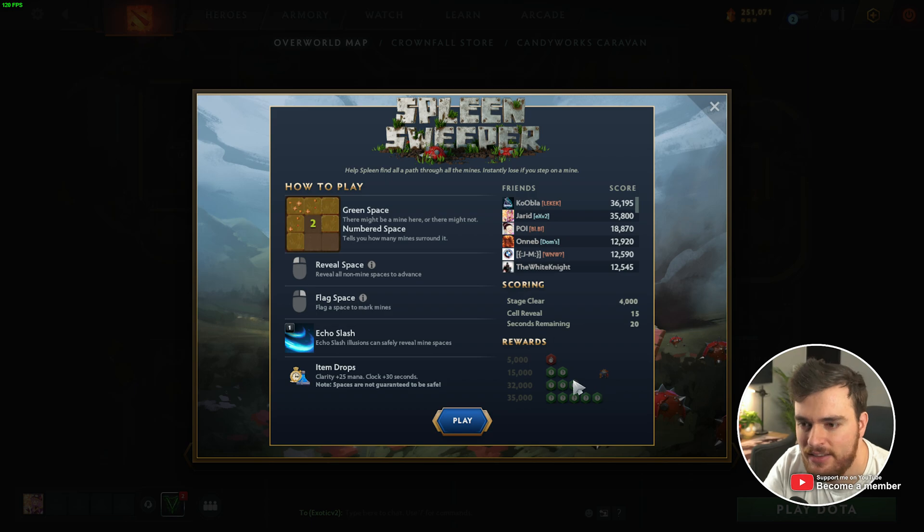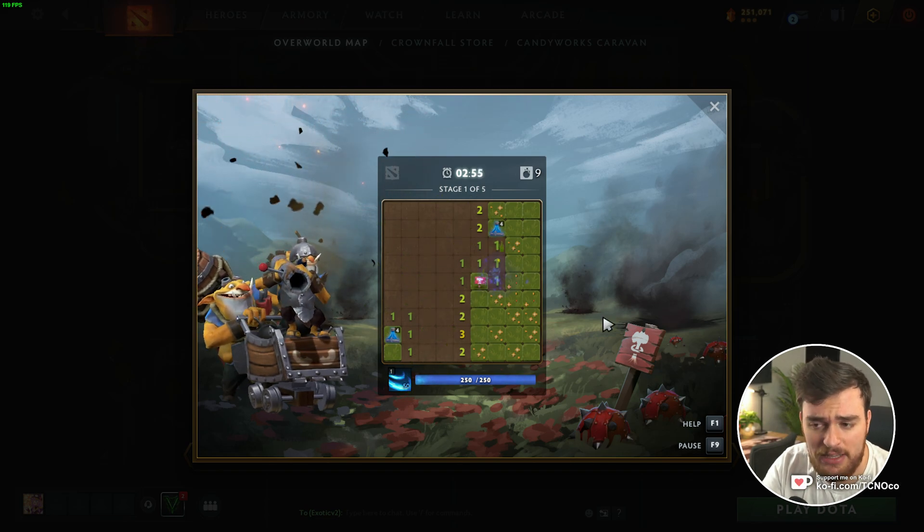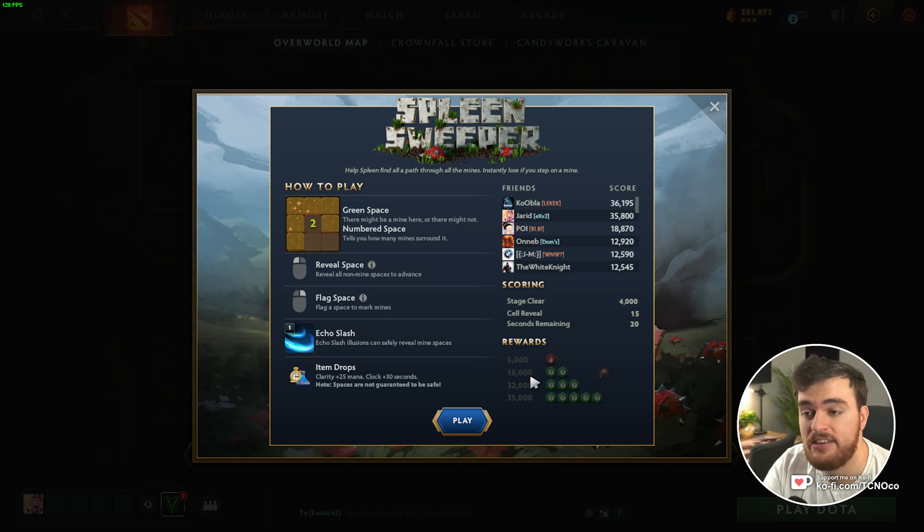The very annoying thing about this is that in order to get the first thing done, you just need to beat the first level — that's not too bad, it's pretty simple Minesweeper. But in order to get the 15k, you'll need to beat the first, the second, and a little bit into the third. And in order to beat the 32 and 35 here, you'll need to finish the fourth and the fifth.